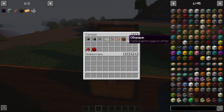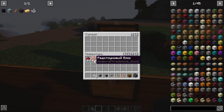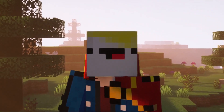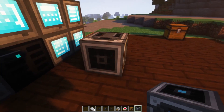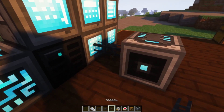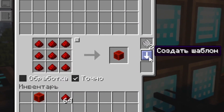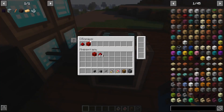You will also need a regular chest and a pattern encoder. Let's take Redstone as our example resource. In the pattern encoder, we will create two mutually related crafting patterns: the first is a Redstone block, and accordingly the reverse craft — from Redstone block back to Redstone dust. We upload these finished patterns to our pattern encoder.